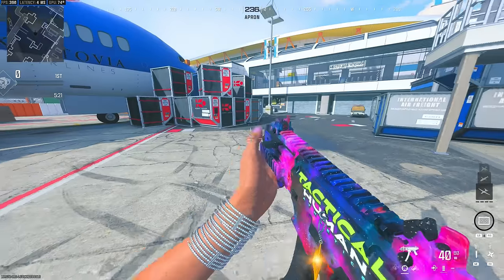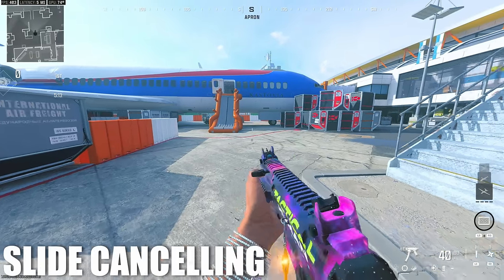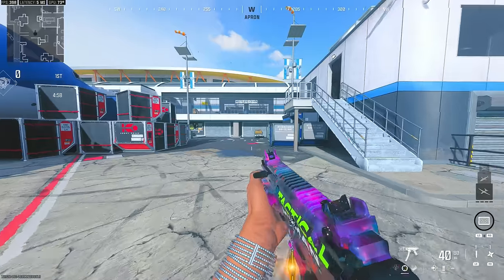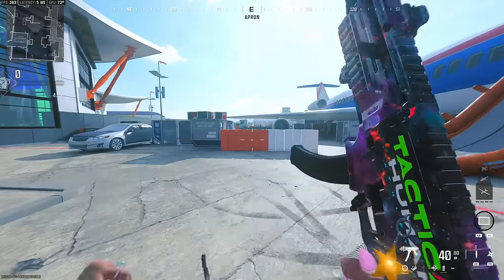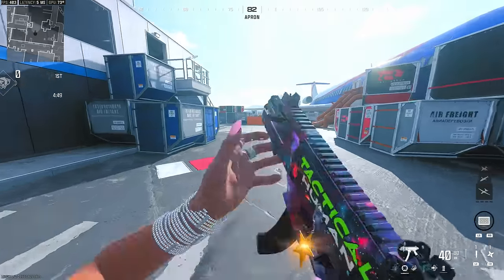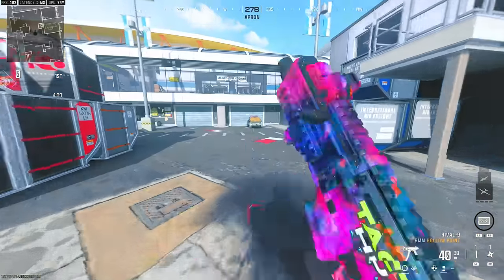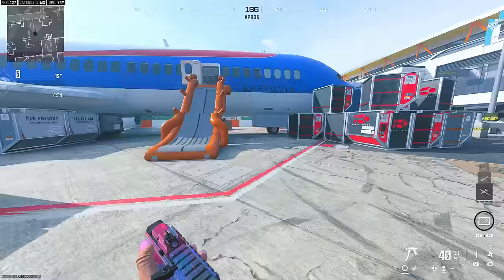Now what we've all been waiting for — slide canceling. Very easy. If you don't have paddles you can use the right stick on tactical; I use default because I have paddles. All you do is run, auto tactical sprint, then B then A — that's it. Don't press B B because you're going to crouch — that's not right. B then A, B then A. Make it a habit.